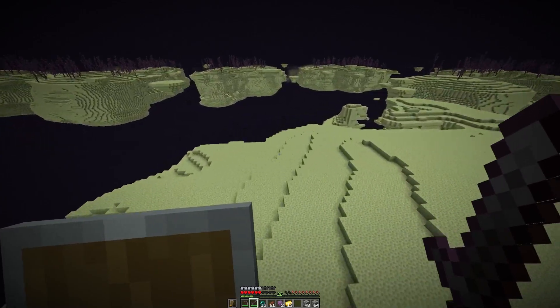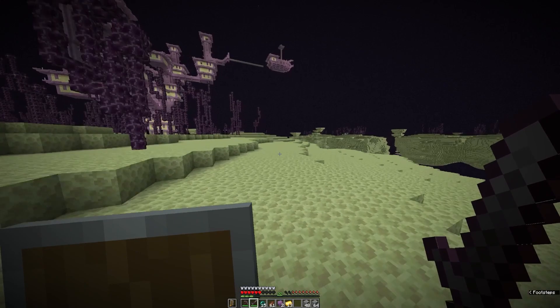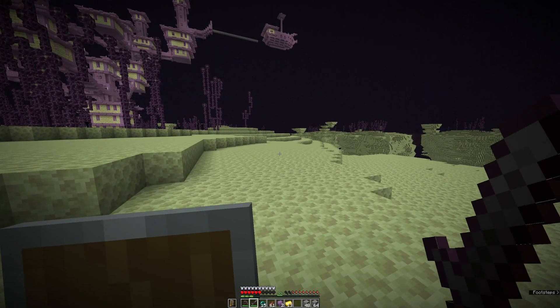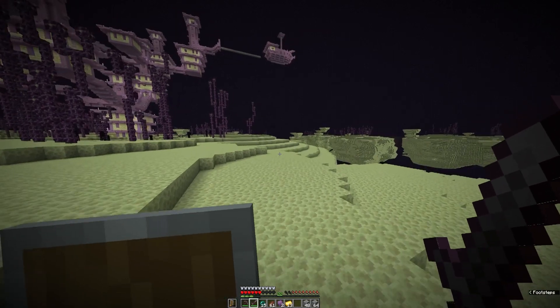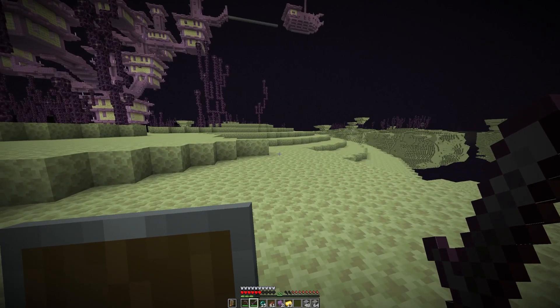I definitely just looked at that enderman. I wouldn't use the Elytra too much because you could break it — it won't disappear from your inventory, but you will have to find phantom membranes to repair it, which is just a whole rigmarole. That's going to be about it. The second method is you can skip going through the whole end city and just pillar straight up, but then you'll miss out on a bunch of the loot that was in the end city.